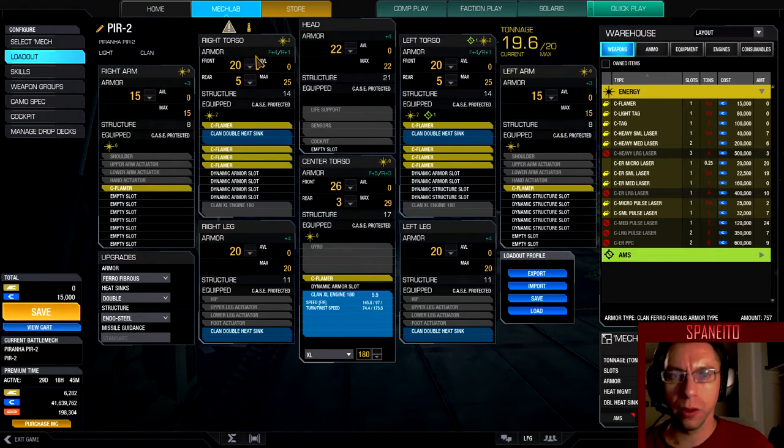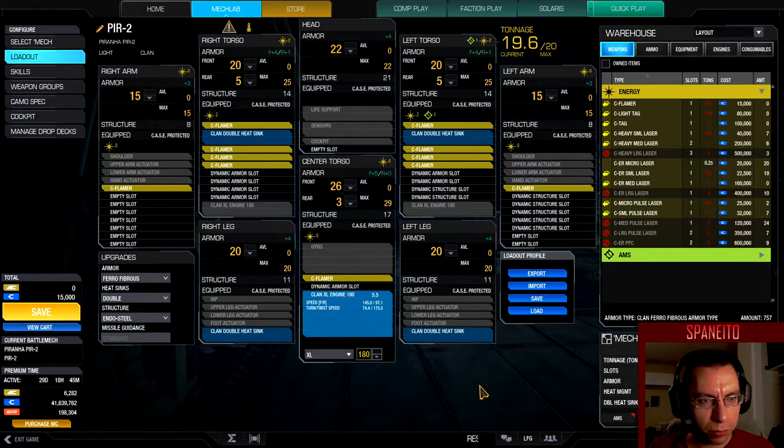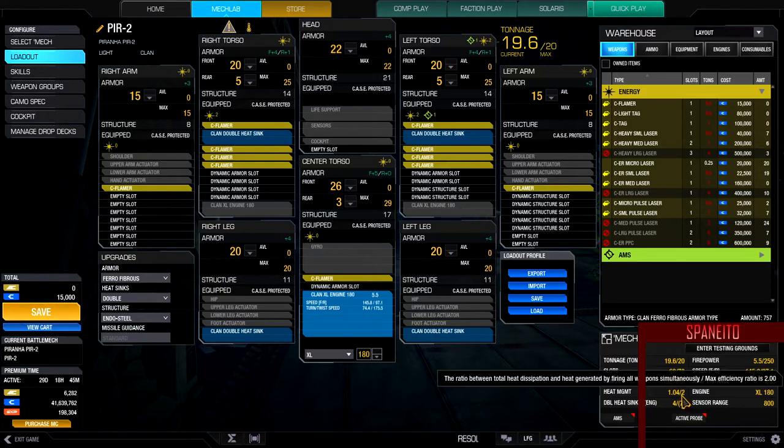That should be good right there - it allows for more weapon systems, which we're not really gonna need right now. So for heat management it's terrible - 1.04 out of 2. If you're not familiar with heat management, 2 is pretty much little to no chance of shutting down, 1 is you will probably shut down a lot, and anything below that you're gonna shut down every time you fire. You want to find a mixture around 1.3-1.4 - it's kind of low but manageable. 1.5-1.6 is really good as long as you have good sustained controlled firing.